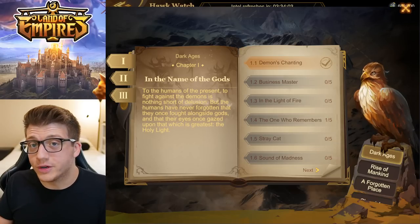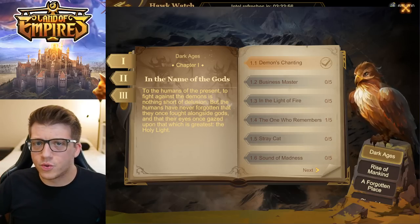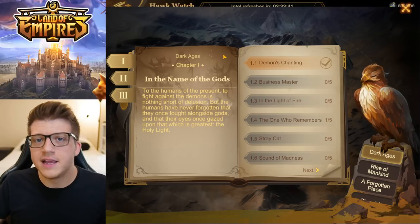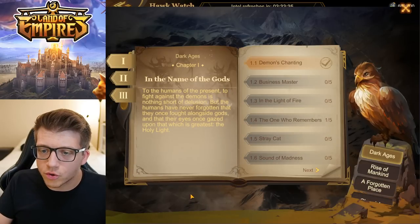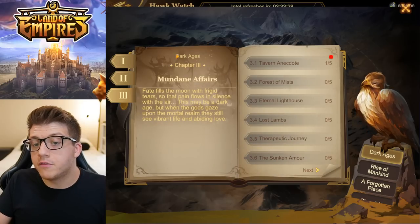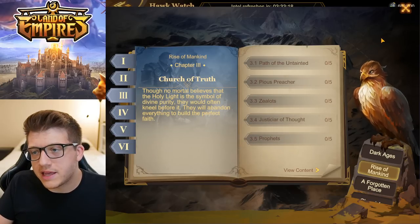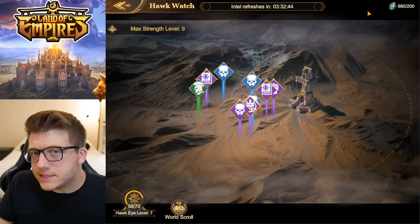Rise of Kingdoms doesn't really have a story — there's a little bit of a tutorial, they introduce the barbarians, and there is some lore with the lost kingdom, but there's really no story. However, in Land of Empires there is a story. As you level up your city you'll find in the Hawk Watch building a world scroll, and as you progress through the hawk quests you unlock different chapters — chapter one, two, and three of the Dark Ages — and different ages you'll progress through. This helps players connect with the world.